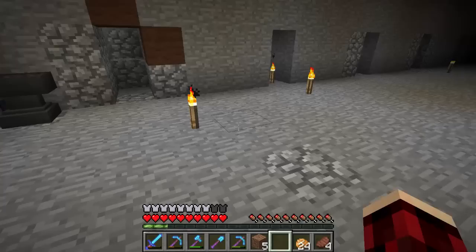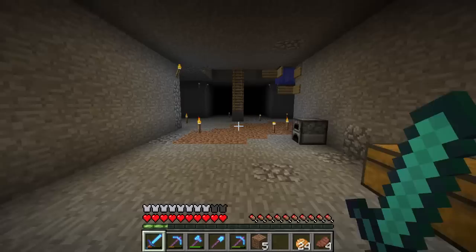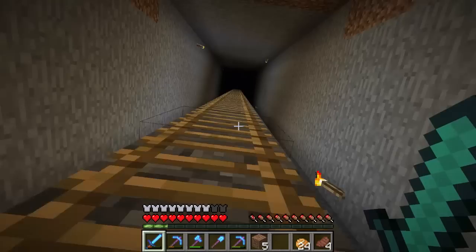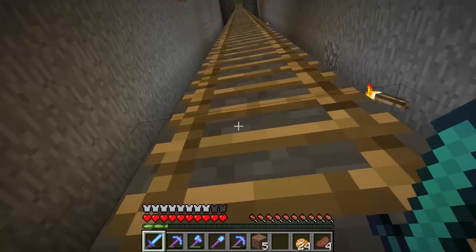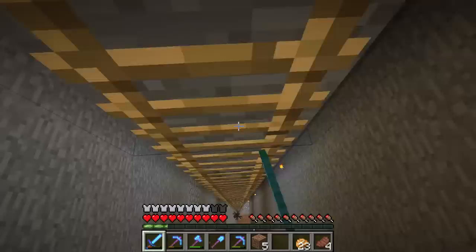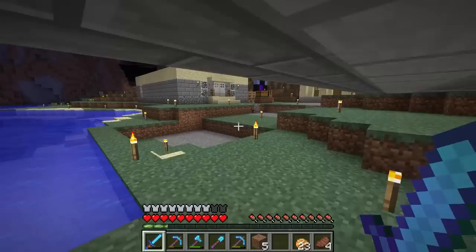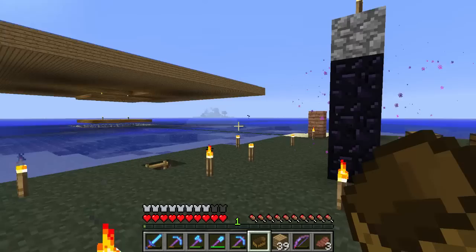I'll dump this zombie meat and collect some redstone materials, then head over to the witch farm. There are mobs spawning down here now - that never happened before. They were probably spawning down there all along, but the more lit up I get my area the higher the chances I get stuff down there. So many things I want to do and so little time - heading to the witch farm.